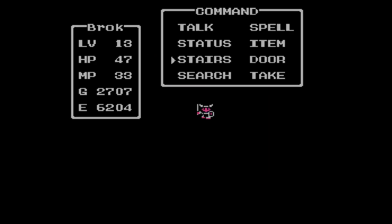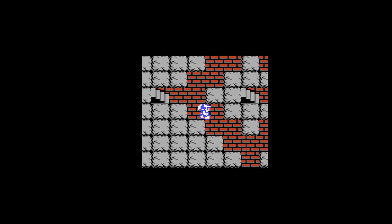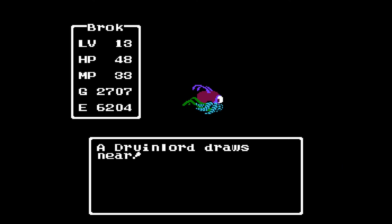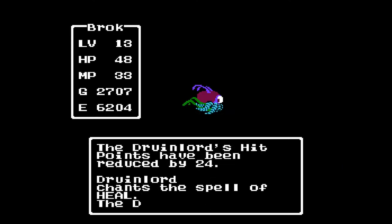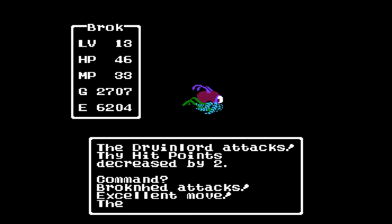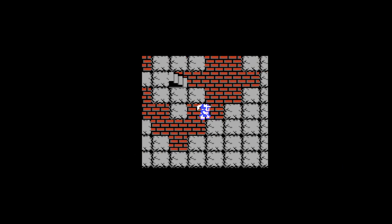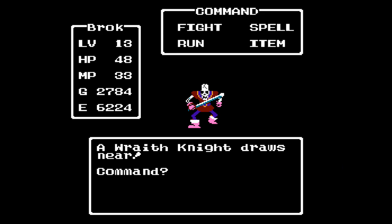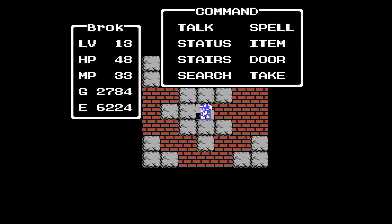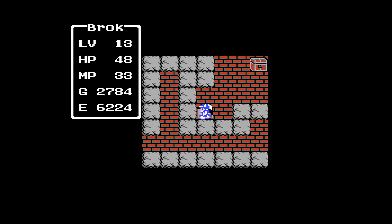As we descend into the sub-basement, this room will have a high encounter rate of the higher tier monsters, so we want to get through quickly. At least he's wasting his magic healing himself instead of using it on us. You can see that experience climbing quite a bit. We are going to run away from him — if that hadn't worked, I was going to put him to sleep and then run away, which is sometimes the best way to escape a monster, to be honest.